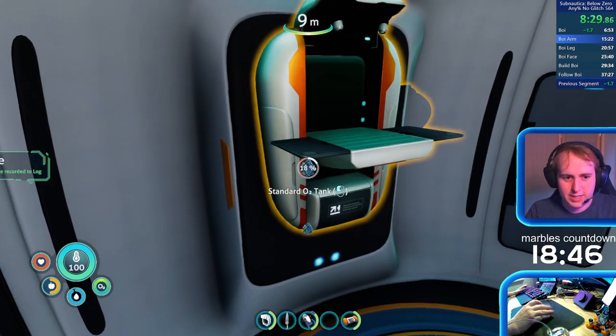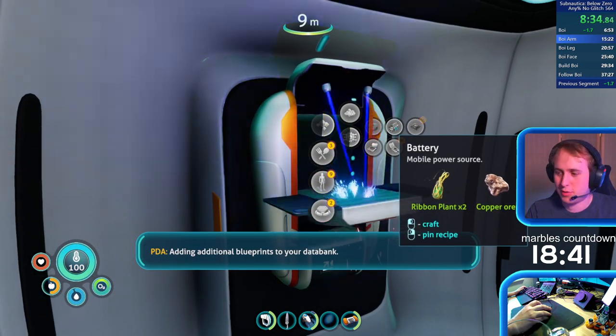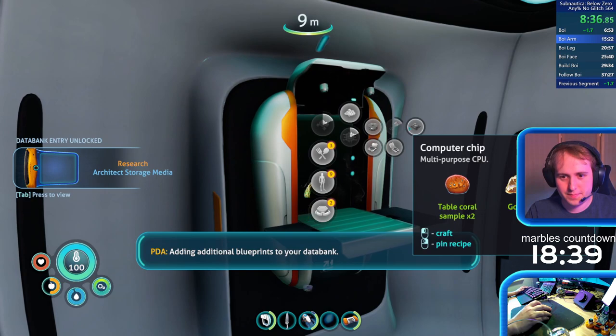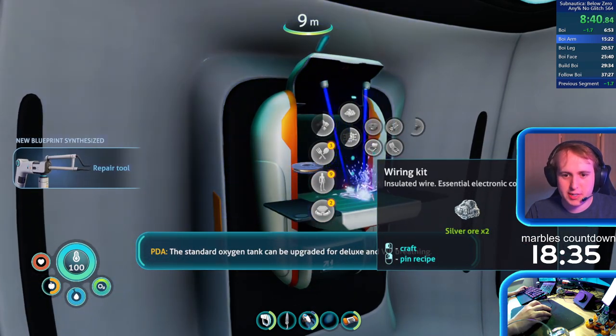So if you have a dialogue playing, it's going to delay you getting those items, which would be very annoying. Don't want that. So I want to take off my O2 tank as well.